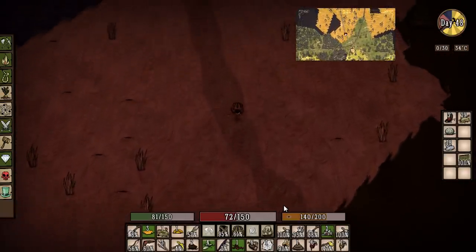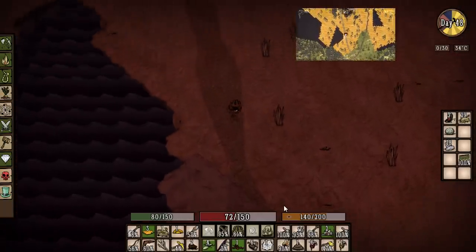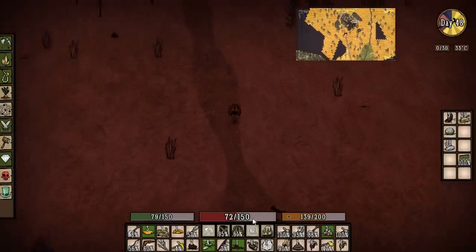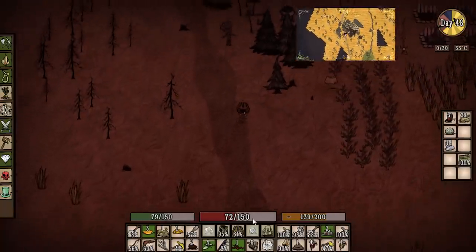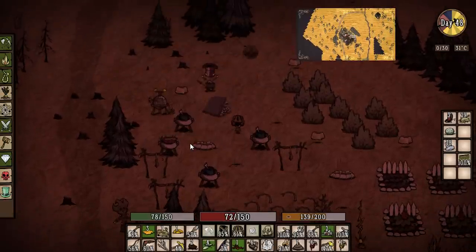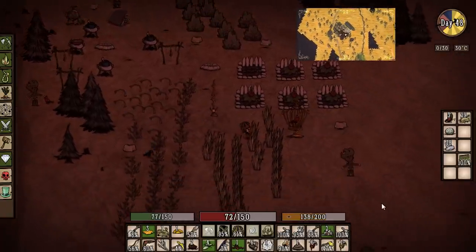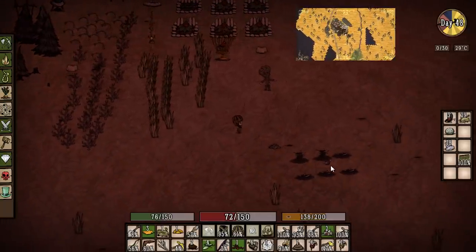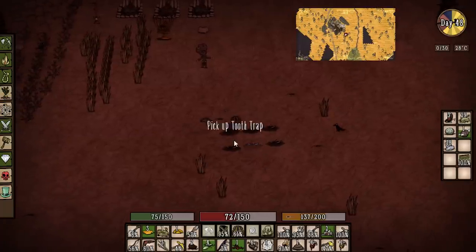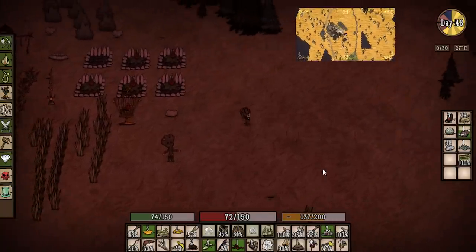We only got three butterflies — we can always go back for more. We're hungry and a little injured. We have some jerky — that helps with health. We should wait for our hunger to get a little worse and then eat the meaty stew. Oh my gosh, a dragon pie! Let's look at the base camp — there's our meat effigy, and there's some meat here. Something set off our traps. Let's reset our tooth traps.